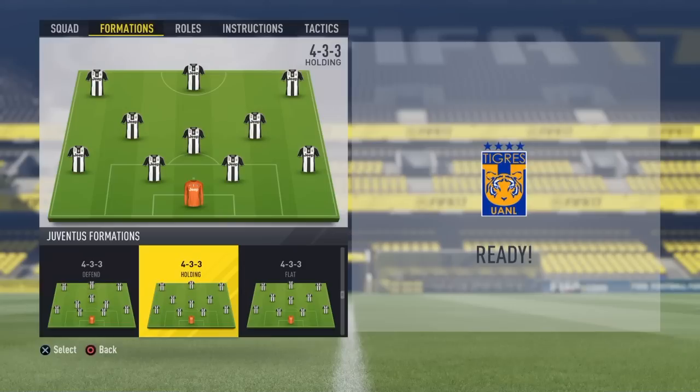A tip for this formation is to have a really strong, tall CDM. When the opponent takes goal kicks, you have somebody to head the ball back to your centre mids or striker to get the ball back and get a goal. So the 4-3-3 Holding formation comes in at the number 5 spot.